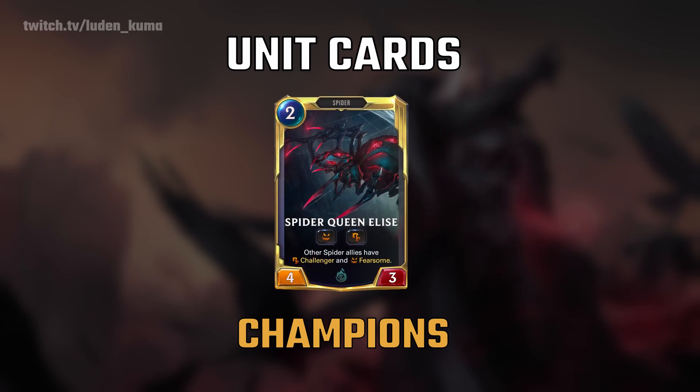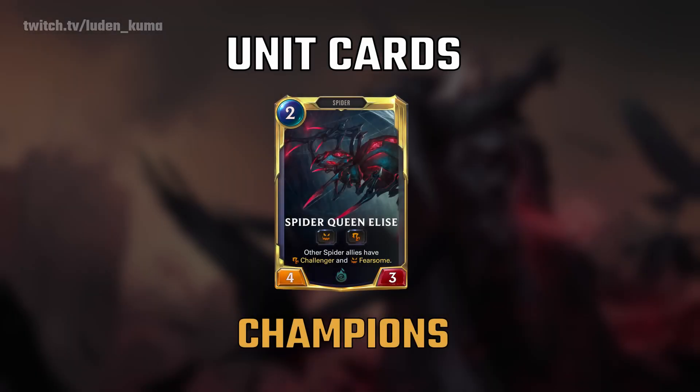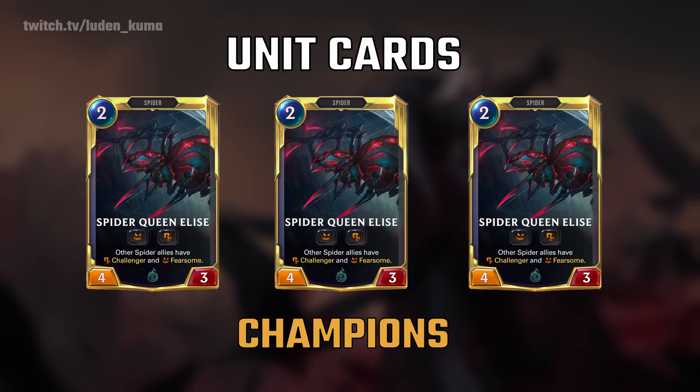Now you may be wondering, how do I know what category a card belongs to? At the center top of a card, if that unit belongs into a certain category, it'll state it there. So for Elise, it says spider. Once you've fulfilled that level up condition and you have three other spiders on the board, she levels up. At this point forward for the rest of the game, Elise will be leveled up permanently. If that copy of Elise dies, any other copy of Elise that you draw out of your deck will also be leveled up.